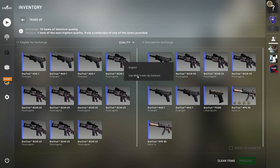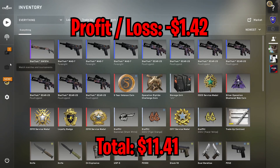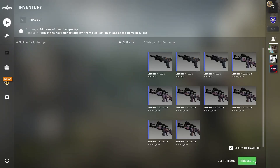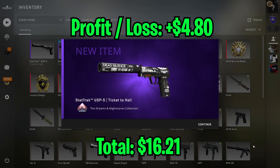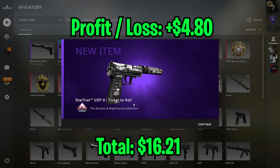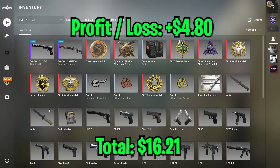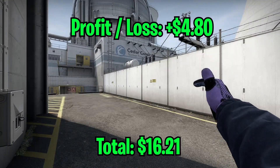For my first attempt at this trade-up, we got an XM Zombie Offensive, which is a $1.42 loss. But for the second trade-up, we luckily got the USP Ticket to Hell, which is a $4.80 profit. These two trade-ups now put our total up to $16.21, so hopefully we can get even more profits in the next few trade-ups.